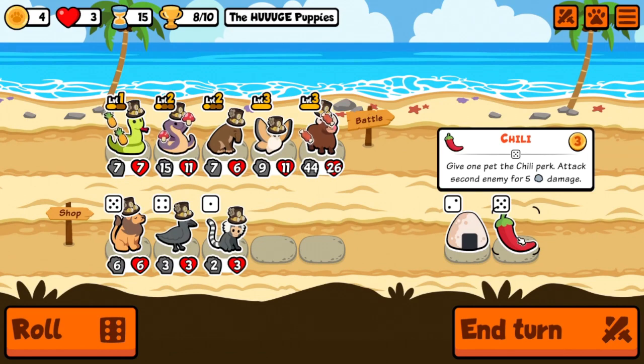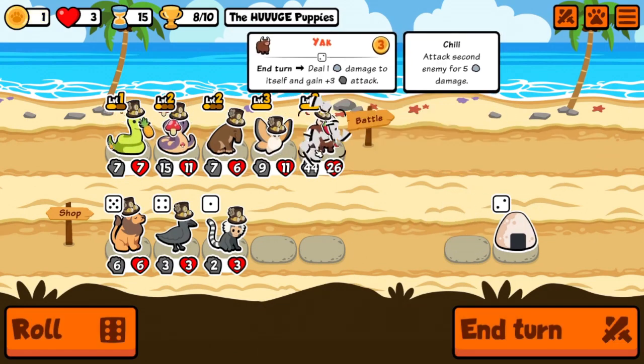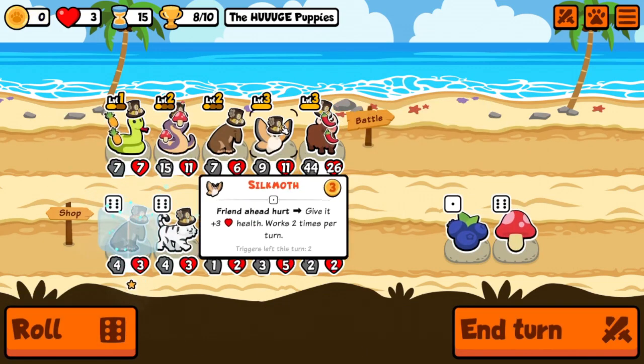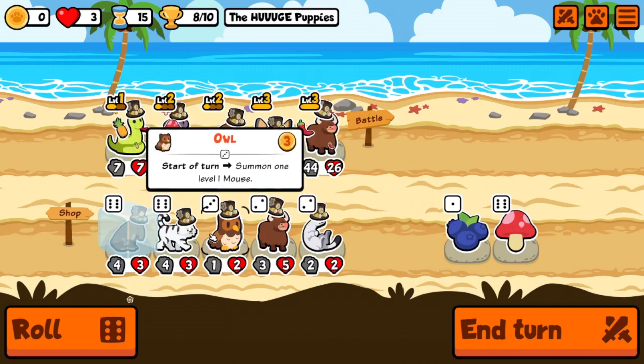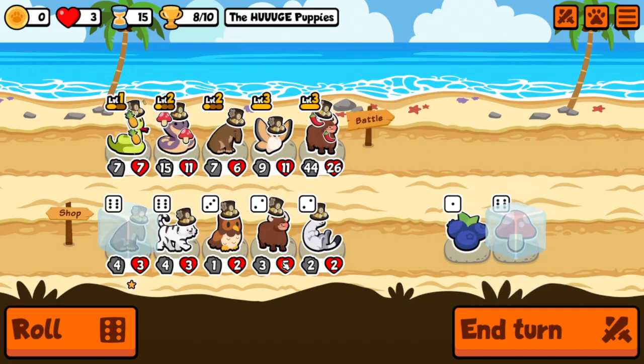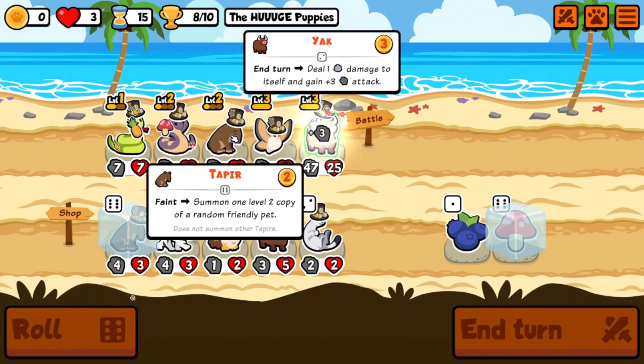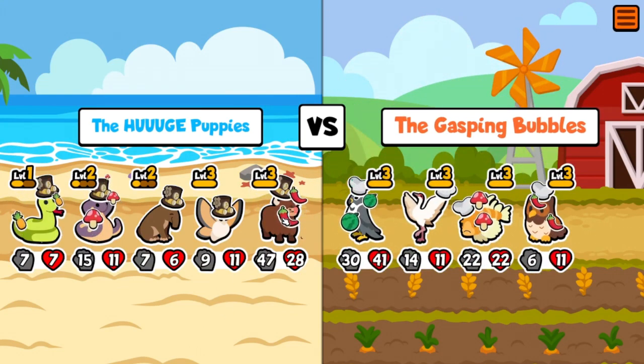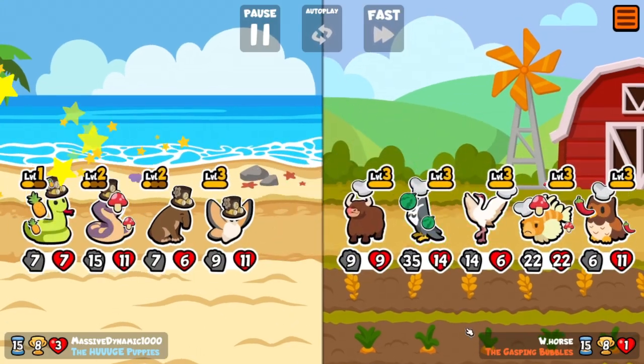Let's do chili pepper on the yak instead of the meat bone. What does the owl do? Start of turn, summon one level one mouse. I see a combo with the owl and the llama. A mushroom on the taper also sounds like a good idea. I like the owl-llama combo.